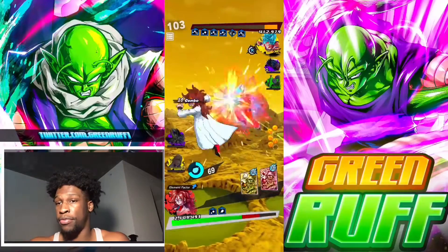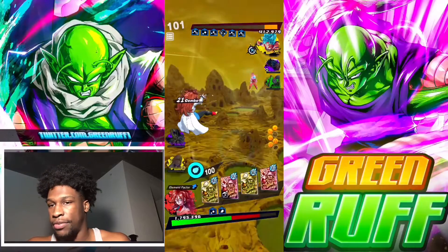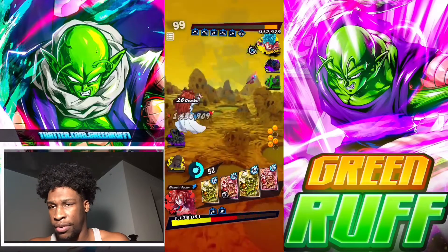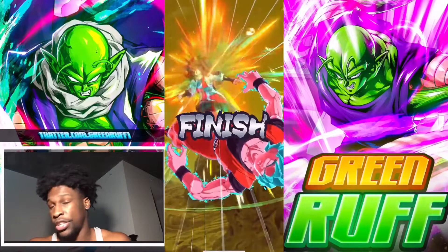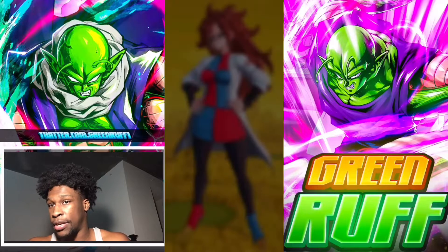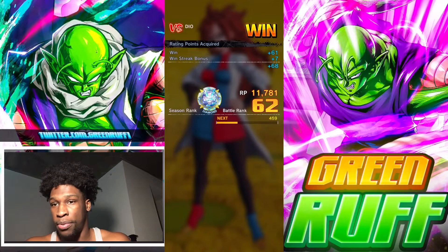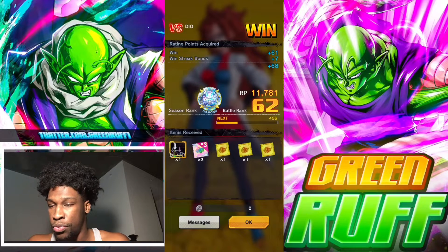I pop the strike to get rid of it and try to get his vanish out, but he pops a blast card and chains those together. I'm keeping an eye on his gauge — even if I get his vanish out, he can still charge to get it back. I attack immediately because I felt he was going to try to charge and get his vanish gauge. I didn't want to sidestep because he could just charge and put me in a bad position. We get the dub — really good match.